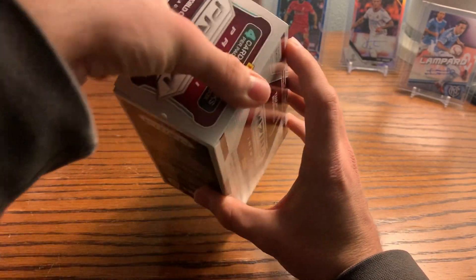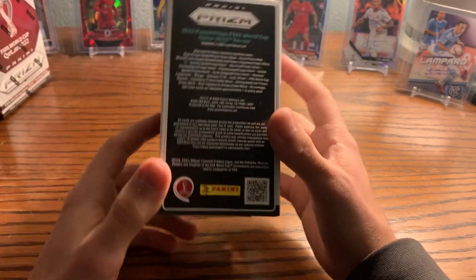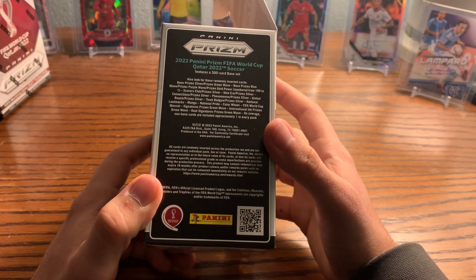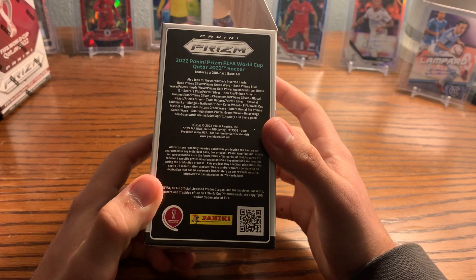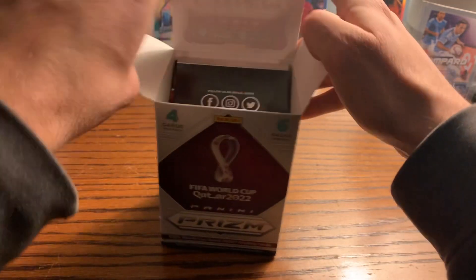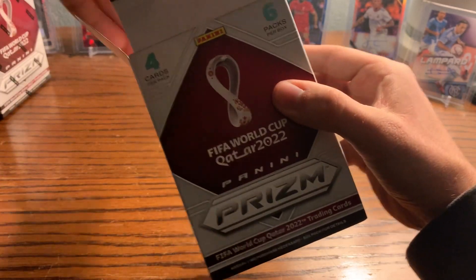I haven't seen a ton of these opened — I've seen one video where a guy opened three and didn't really get anything. As you can see, you can get signatures, prisms, green wave, international ink green wave, dual signatures green wave. Let's get into it. Six packs per box, four cards per pack, 24 cards per box total — it's not a lot, but let's get straight into it.